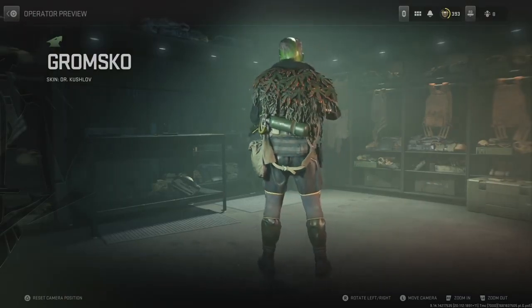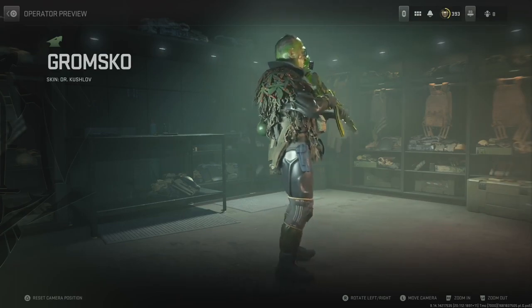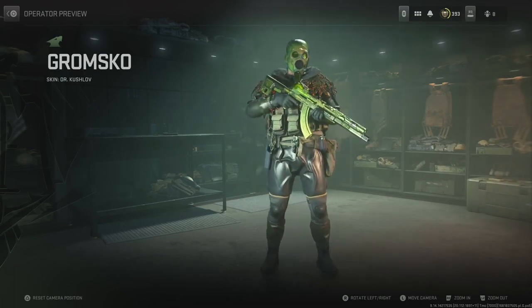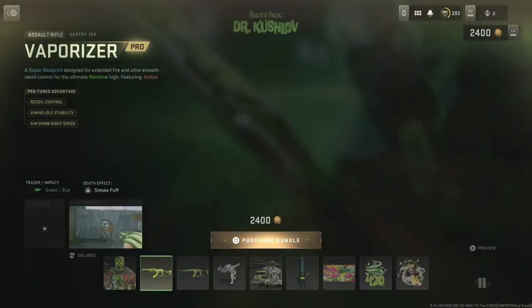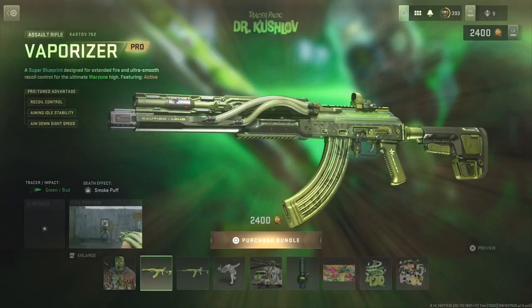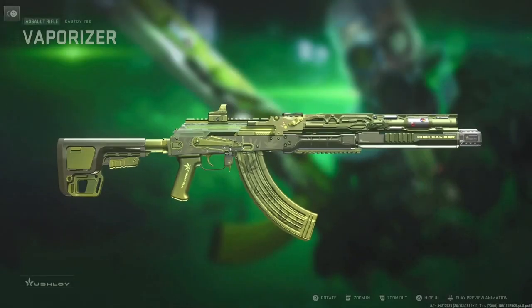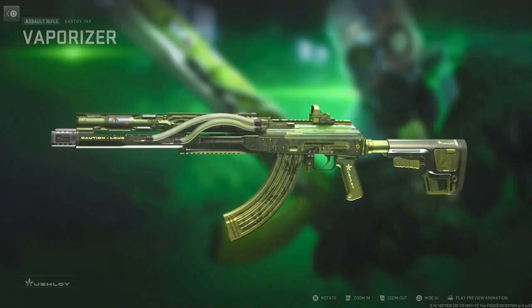We had this character back in Modern Warfare 2019, and now we have it back but with tracer packs — I'm all for it, I think it looks cool. Here's the blueprint right here, we're going to go over all the camos and everything, and here's a look at the gun and the base blueprint with its attachments.